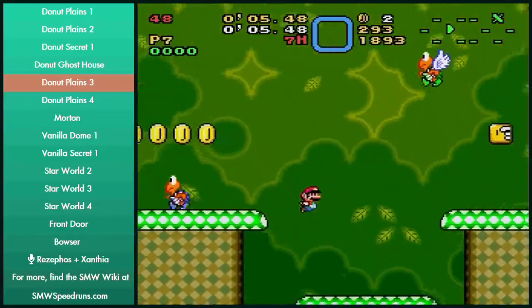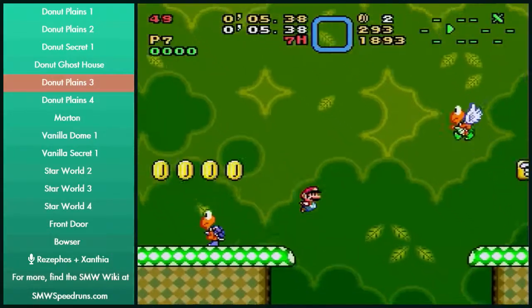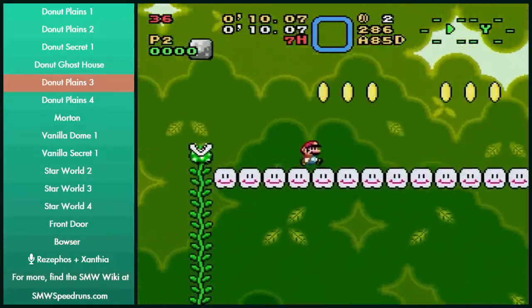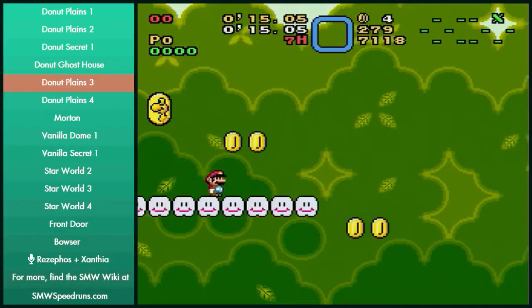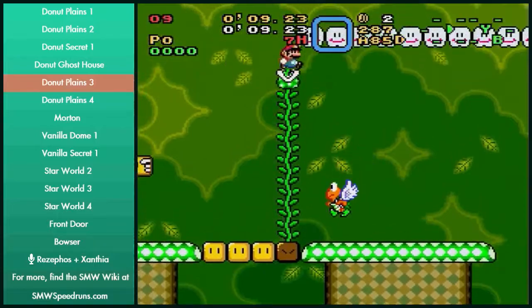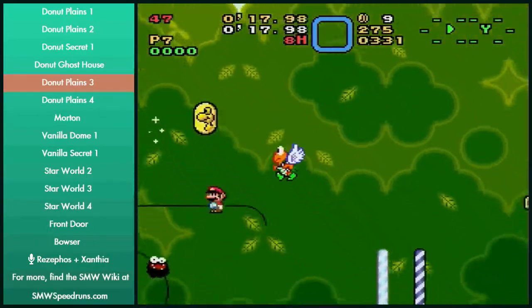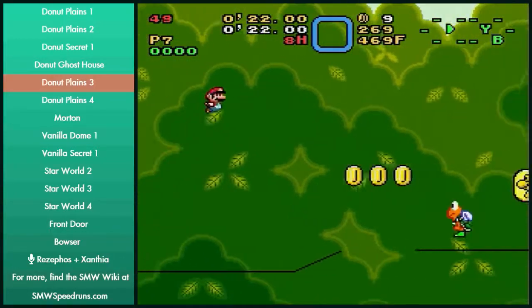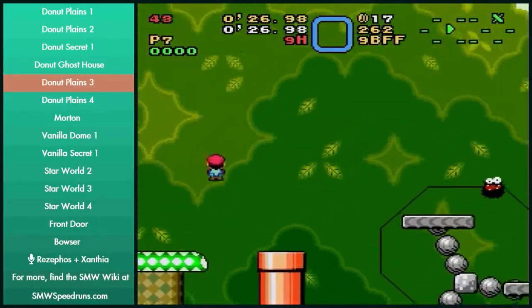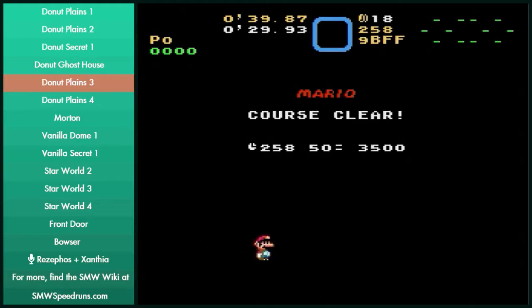If you'd like to skip that small frame window jump and you don't want to go for a luck jump, there's an option where you press jump at the end of the platform, let go of it, and then hold it again. Otherwise you're not gonna get over there. You'll either land on the mushroom platform or fall to death, so just double-tap jump here, get up, use the vine, and do the rest normally. My cue to spin jump off here is the line between the clouds and under the coins — if you do a full spin jump right there, you'll always make it onto the switch.